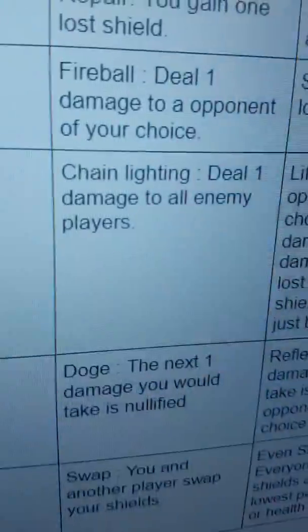Pebbles plays a six — Dodge. Dodge means the next damage Pebbles would take is nullified. Pebbles' dodge card will be placed in front of his last health, and then he will discard. Now it is my turn.